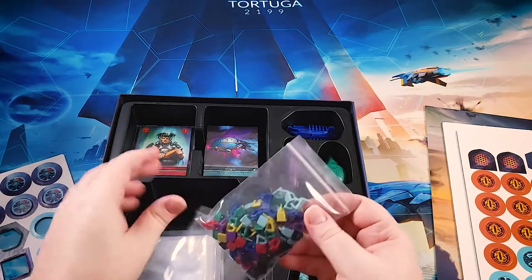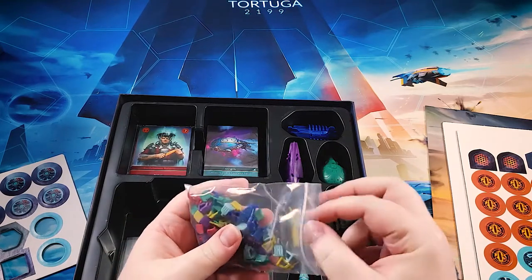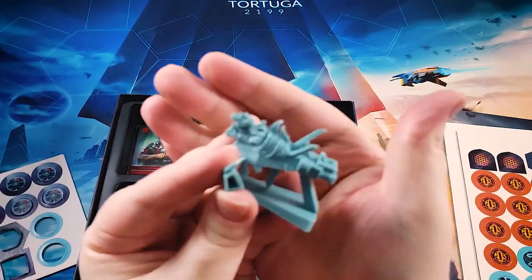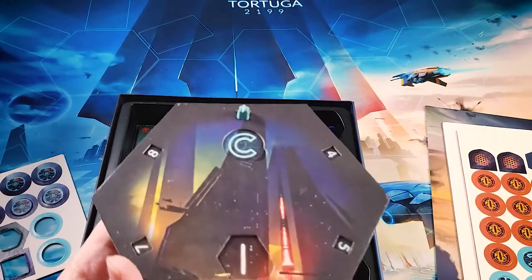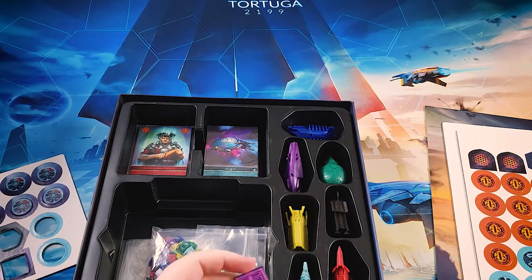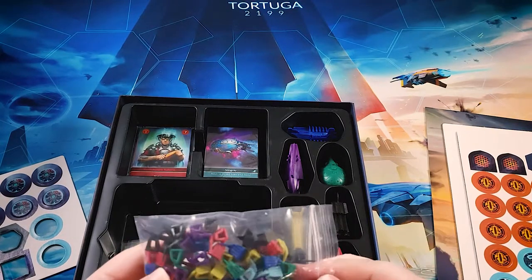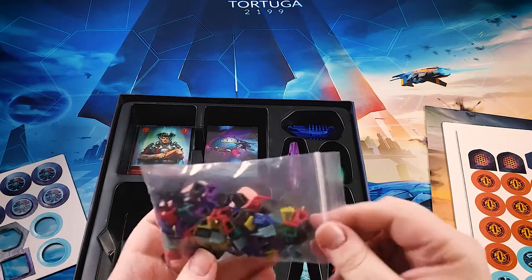Then we have player pieces. These are player markers that you will use to designate when you have done something. This light blue one would obviously belong to the player using this ship. So for instance, if you take over an area, you'll put your little guy there. And if you are scouting a hunt tile on the board, you put your little guy on top of it. These are part of the Kickstarter edition — there are about half a dozen per color. If you have the retail edition, these will just be cubes instead of these little turrets.